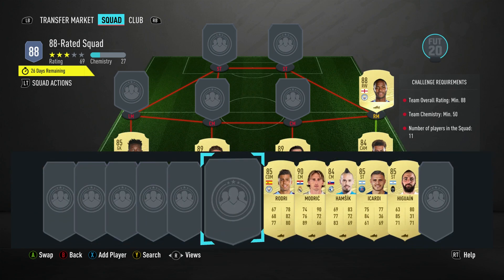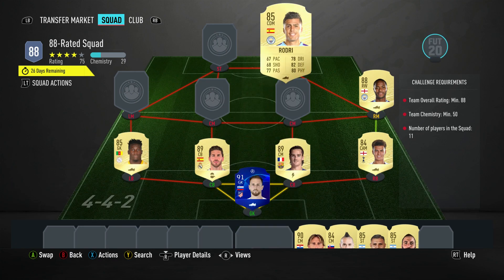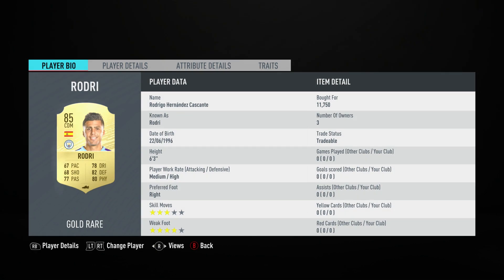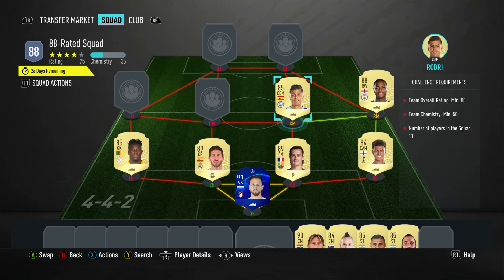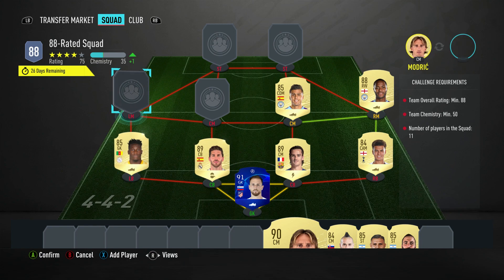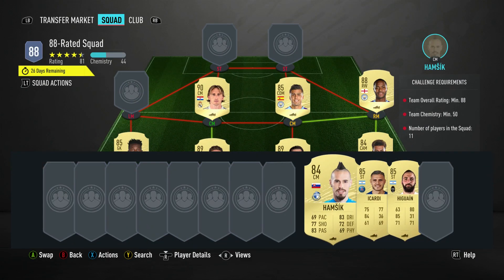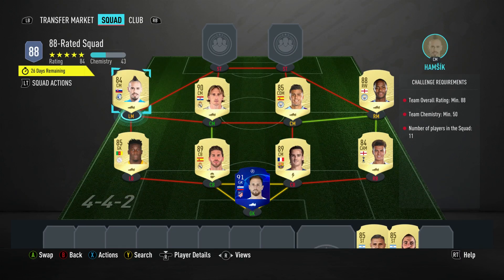The center mid on the right in a CDM slot is Rodri, bought for 11,750. He plays for Man City in the Premier League and is Spanish. The center mid on the left is Luka Modric, bought for 73,500. He plays for Real Madrid in the Spanish First League and is Croatian.